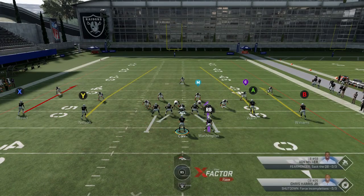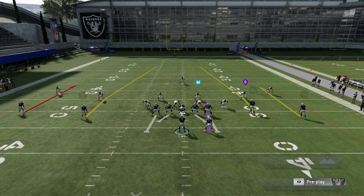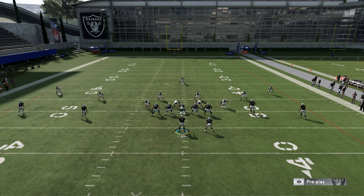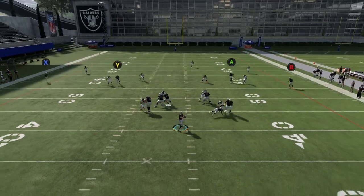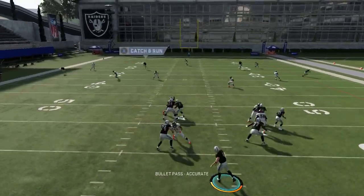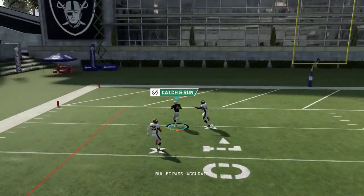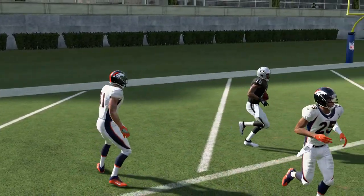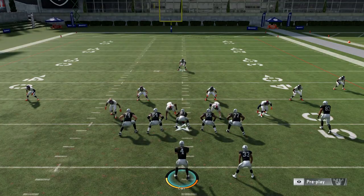This is a bread and butter formation when it comes to the run plays, but if your opponent starts getting complacent and paying too much attention to that, you have the Seams Comeback to go over the top and hit a home run, which keeps them honest and on their heels. If you guys want to see more plays out of the Raiders playbook, I still have a ton — it's a very popular book. Let me know in the comments section, hit the like button, and I'll do that next. Thanks for watching.